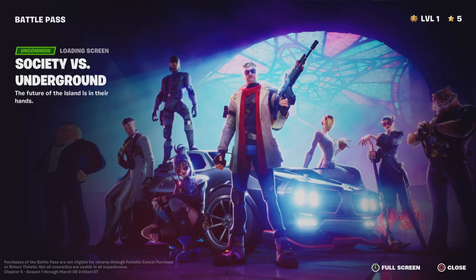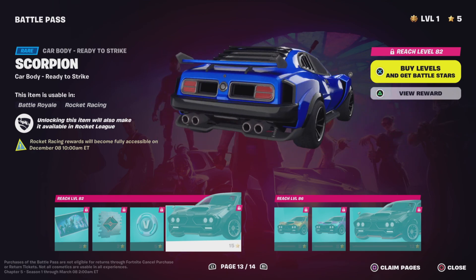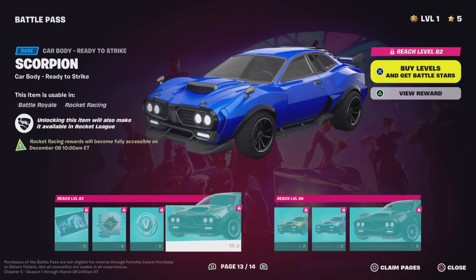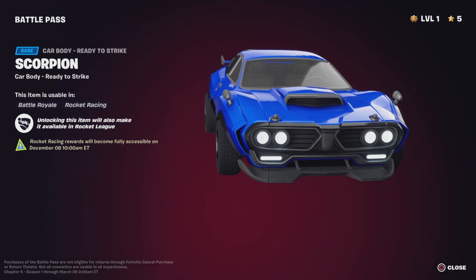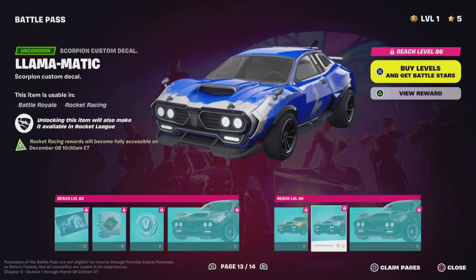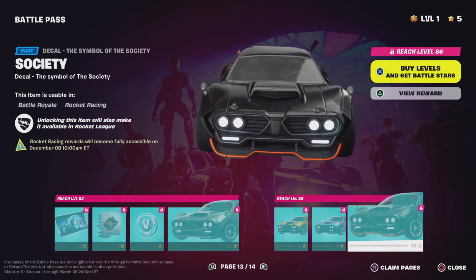What — The Society versus Underground? What did I just see? The Society, 100 V-Bucks. Scorpion car — you can customize cars in the Battle Pass?! Since when was this a thing?! Oh my god, you can add stripes! Llama-matic — oh my god! Society — this is insane!